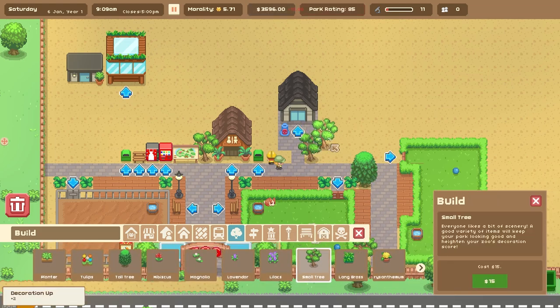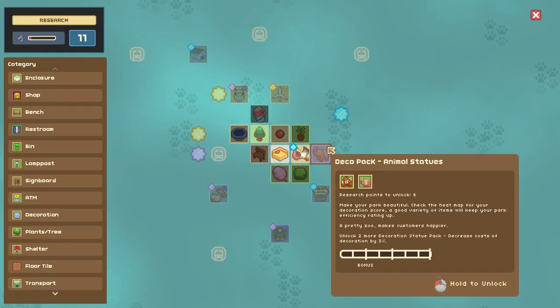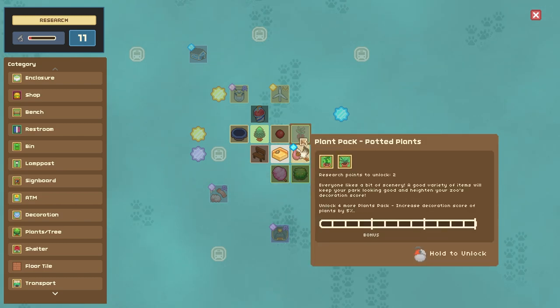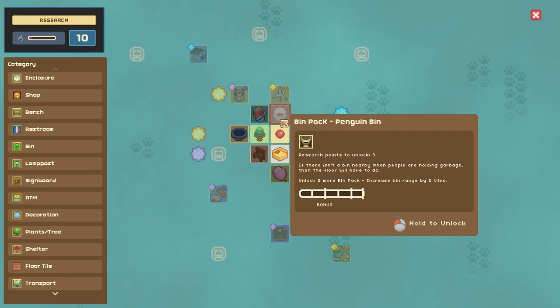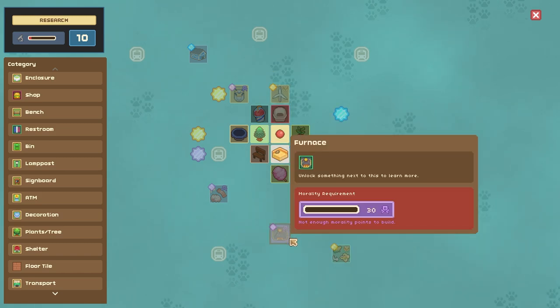Let's put some trees around here so guests can't quite see. We have 11 research points, so let's see if we can unlock anything. Deco pack — animal statues, plant pack, cotton candy food shop. We've got bushes, potted plants, and animal enrichment. I feel like animal enrichment is a good one and it's only one research point, so let's get that one.